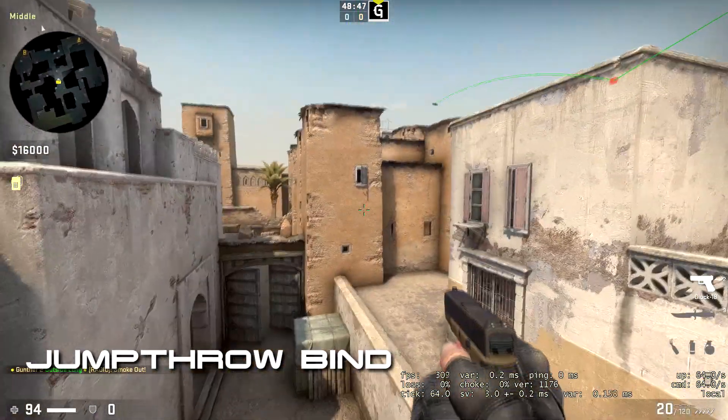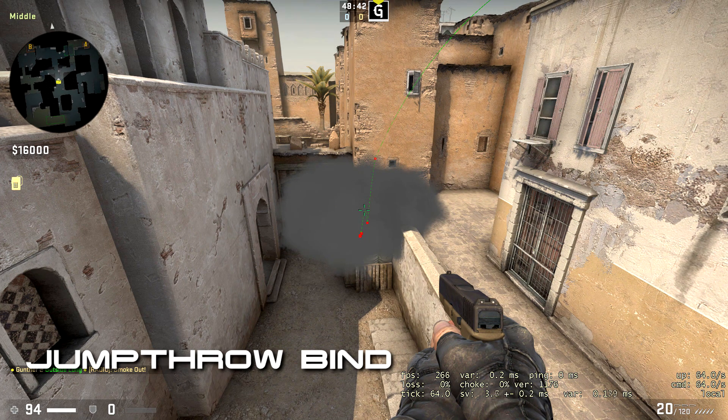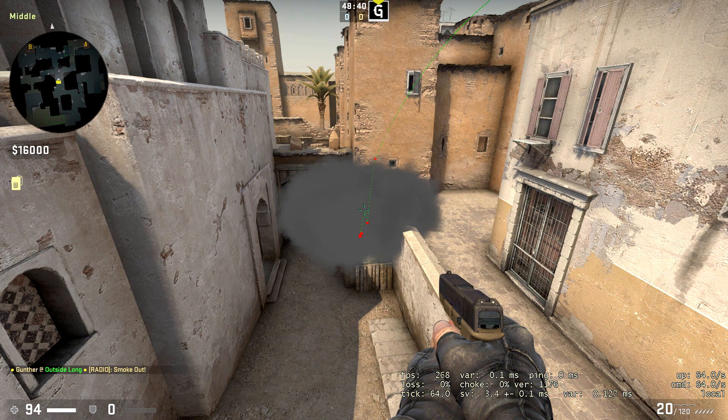Jump Throw is a bind that allows you to jump and throw a grenade by pressing one key. This can be useful if you want to practice hard smoke nades. This bind will make it easier to use grenades in matchmaking.